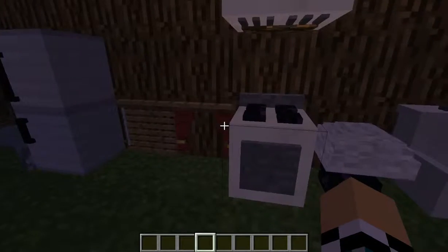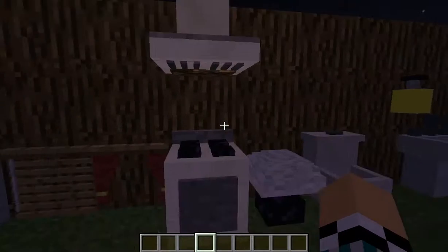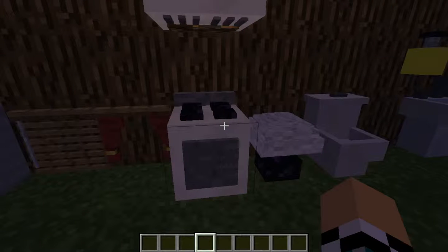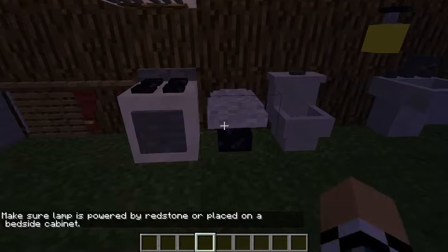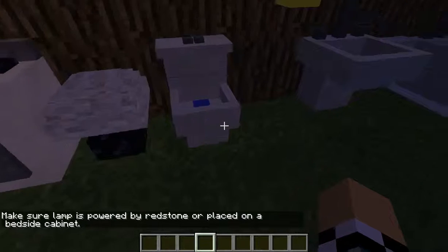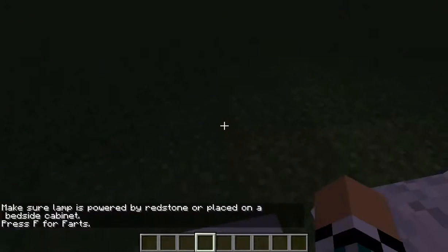You got the oven and the oven fan — these are really cool, you can actually cook stuff in it, which is amazing. You also have a light that is powered by redstone and it actually works pretty well. You can also use the toilet.